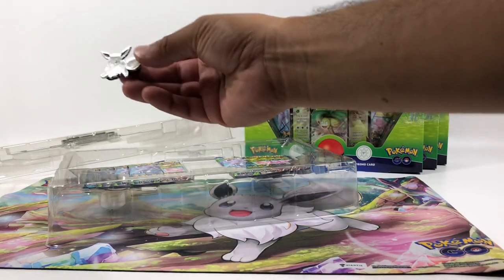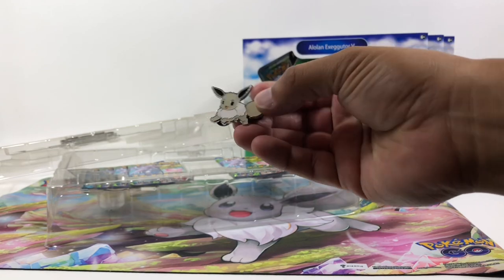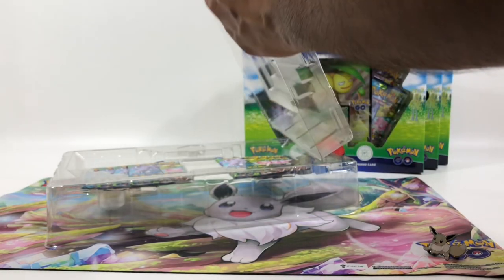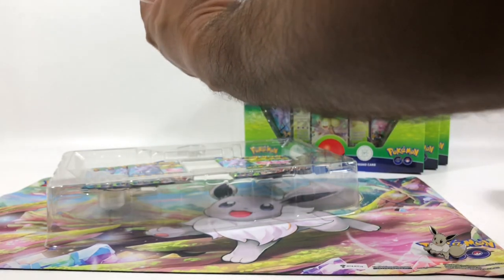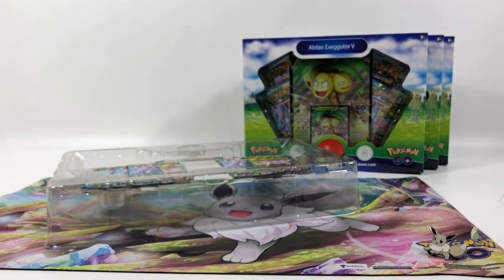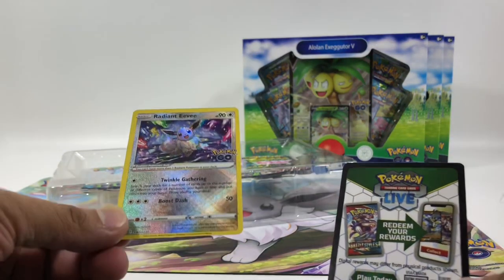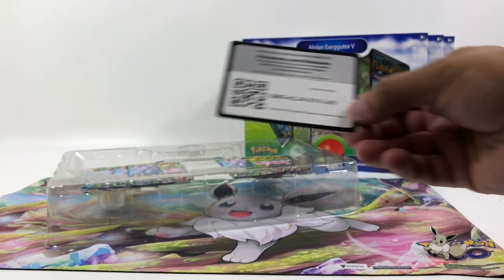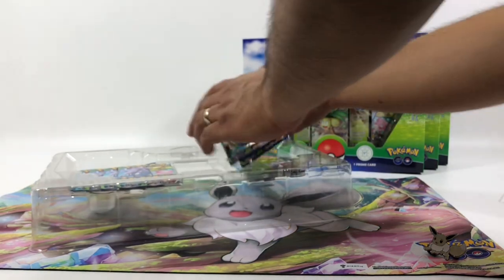Here's the pin — it's got a nice little weight to it. And here's how you take the Eevee card out. There's Eevee! It's the Radiant Eevee holographic card — yeah, it's a holo. Here's that code for y'all as well. Now we've got eight packs to open.